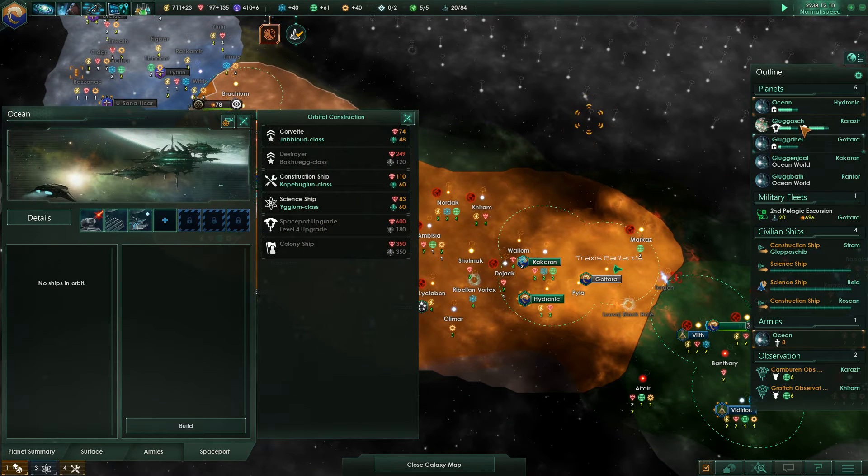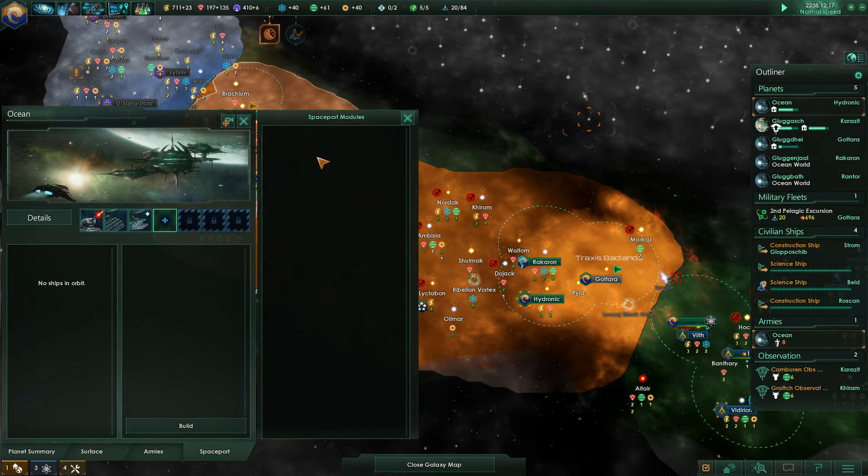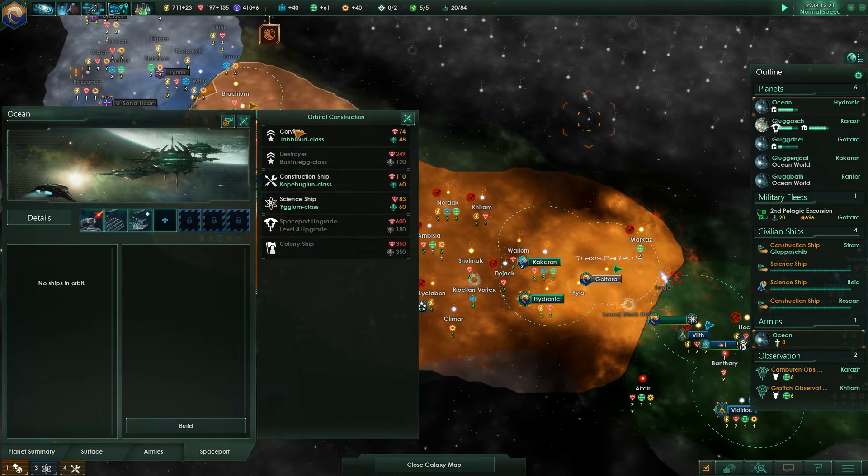We need spaceport level three to build destroyers, and we can build them here. Actually we have a corvette assembly yard, but we cannot make the destroyer assembly yard yet. We can make destroyers but these are pretty expensive. And welcome Beast, welcome to the stream!